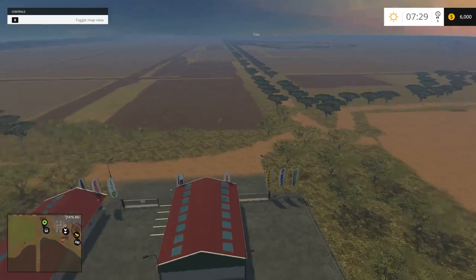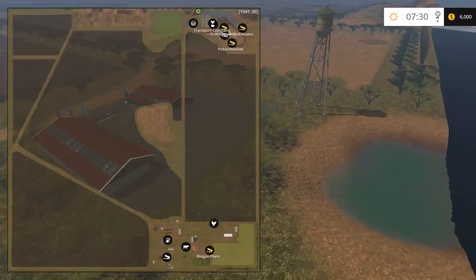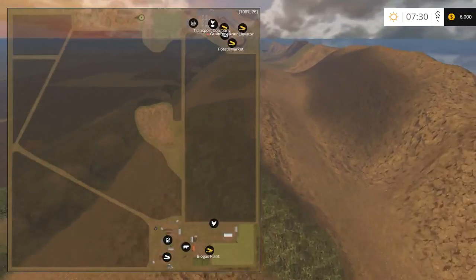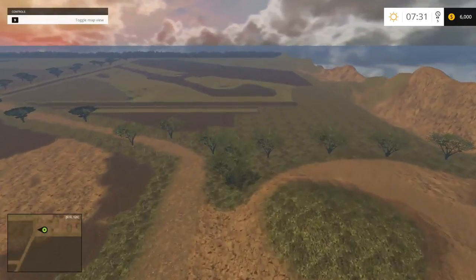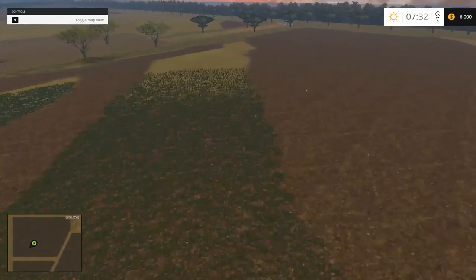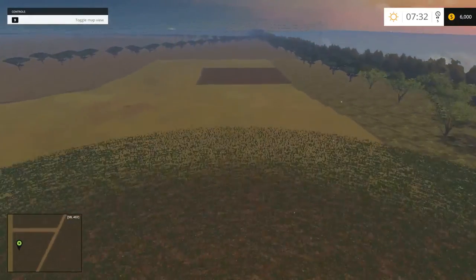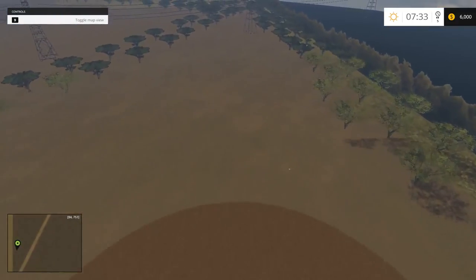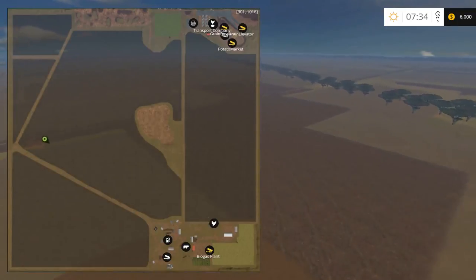I'm waiting to see the day somebody makes a map where it's just all field with a farm stuck in the middle — no roads, no nothing, just one big enormous field. Fields as far as the eye can see. I don't know if you're going to have to plow this first — it's kind of messy, everything's grown over. You could probably seed right over it. This looks like good soil here.